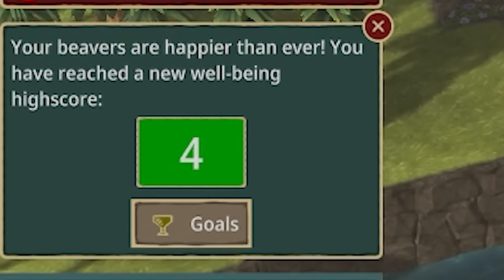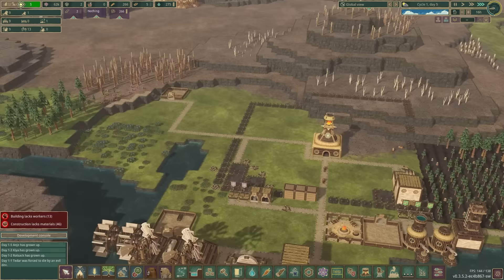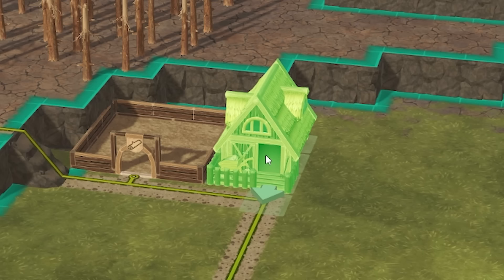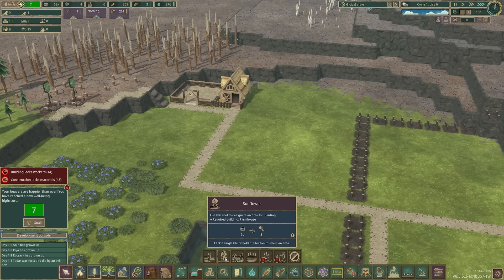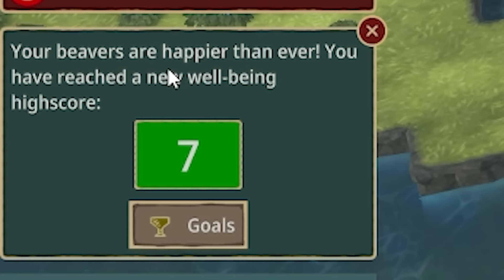Our beavers are happier than ever — we've reached a well-being score of five. I'm actually thinking down here I might do another farm. We should have a farmhouse there, then plant something else — maybe some sunflowers up there. So they're going to work planting those. Food variety is good, it means our beavers will live for longer because this rating will keep going up.